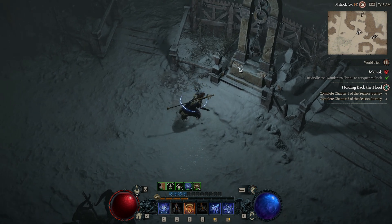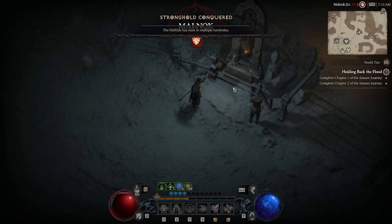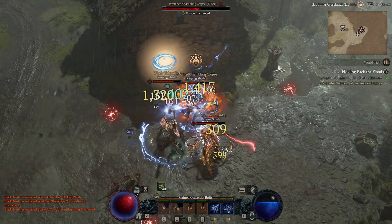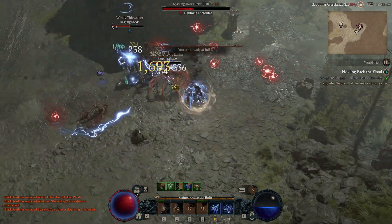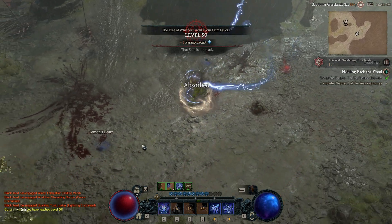You really want to look for sacred items once you reach world tier 3. I found my first sacred weapon around level 46, which is a great increase in DPS, but it felt like a bit of a late drop.